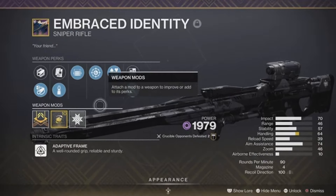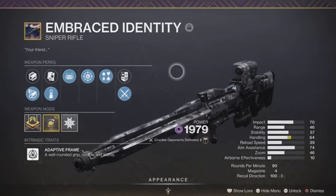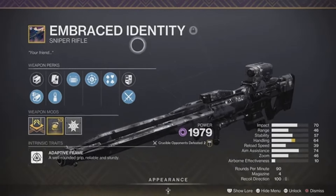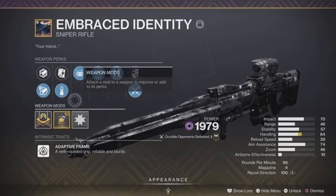The new Embraced Identity sniper rifle is insane. This sniper rifle might be one of my new favorite snipers in Destiny so far. My name is Hectic, and in today's video we'll be covering the new Embraced Identity sniper rifle. The roll we're walking through today is Opening Shot and Precision Instrument.